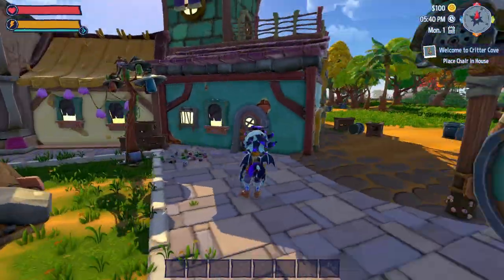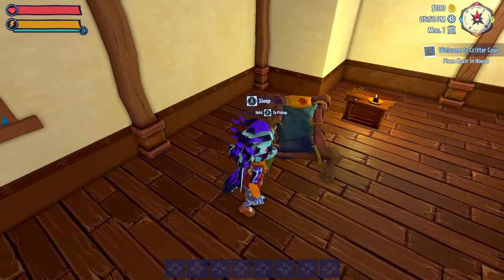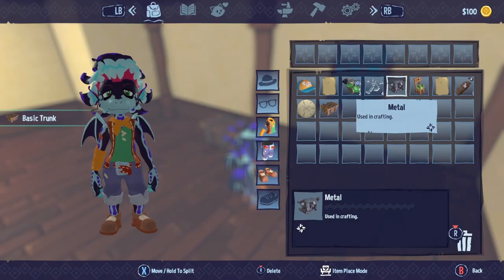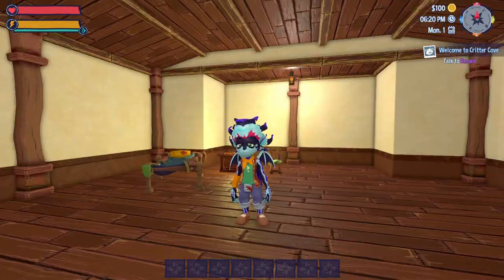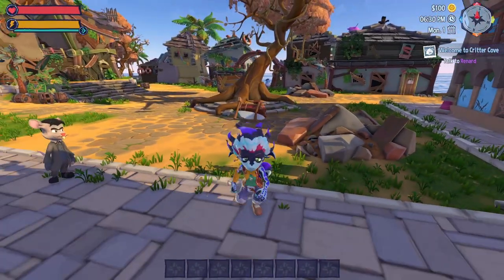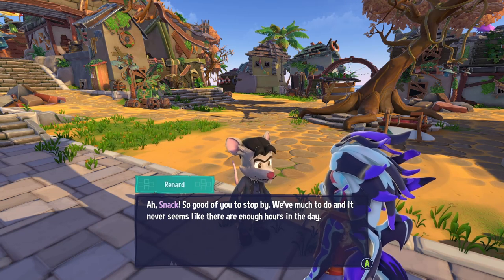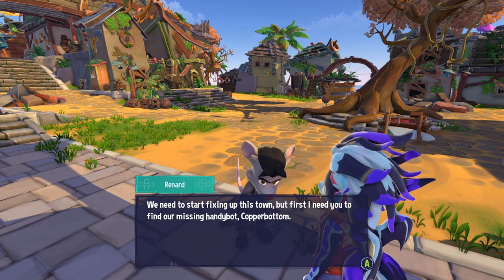We enter our house — a makeshift bed, small side cabinet, and some chests. We pick up a chest and place the chair inside, experimenting with placement controls: zoom in, zoom out, rotate. We have our own little space to decorate! We also head to Renard's shop to get our next task.